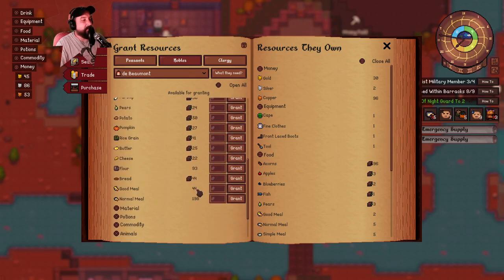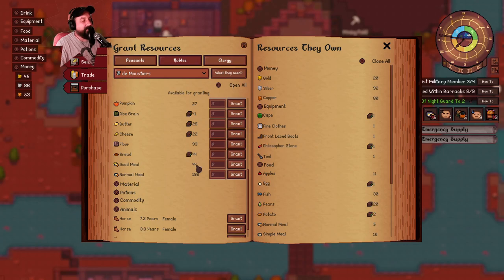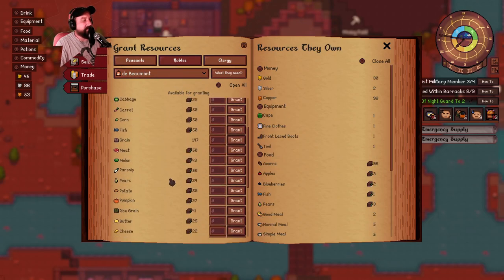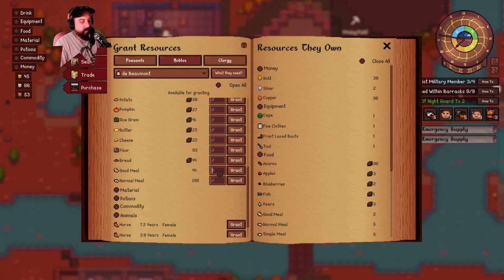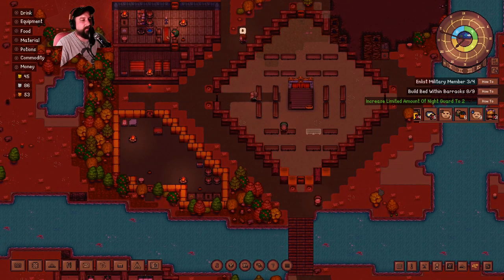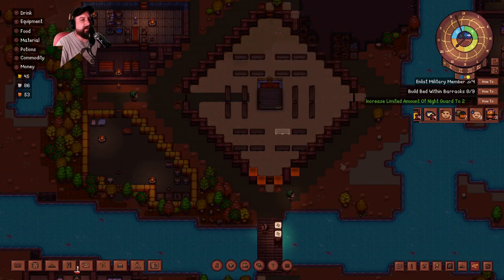They've got four - actually I have 44. They have five normal meals, ten simple meals. They're probably gonna be angry if they've got two good meals left. Since I get good meals for free, why don't we grant you 24 and we'll grant you 20. I have nothing to eat but that's okay because they're gonna send me more stuff. We actually got all those done now, just one left.